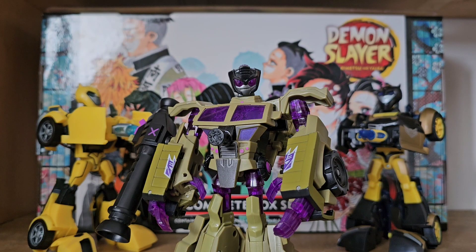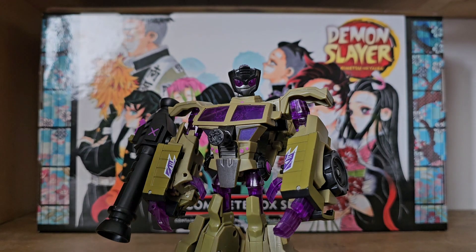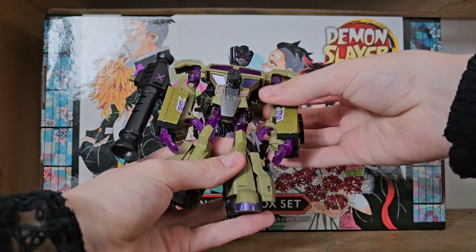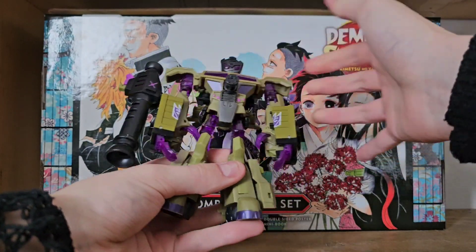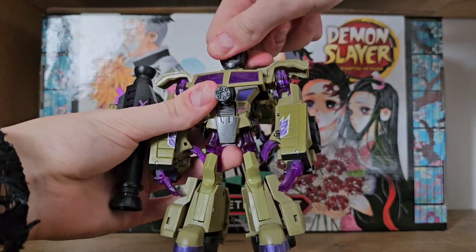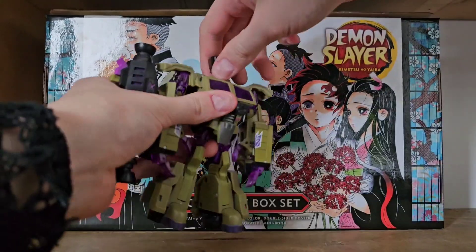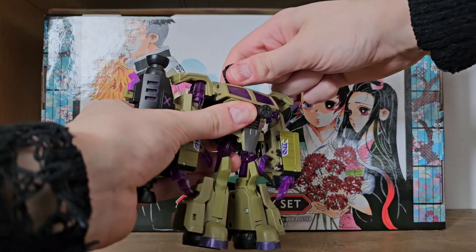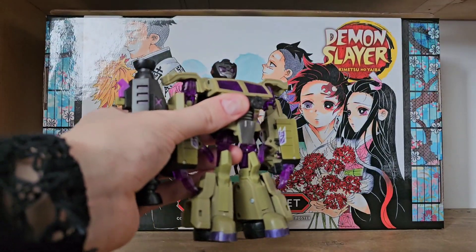His final feature is his forcefield generators that he uses when fighting Bumblebee. This figure is filled with features, as an intergalactic arms dealer should be. His articulation is very basic — this isn't the best articulated animated figure, but you don't buy animated figures for their articulation. He does have a swivel on the neck, and using the transformation joints he can also look down and up a little.